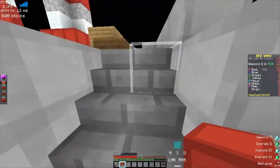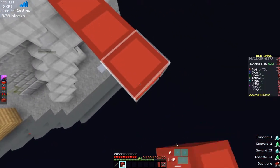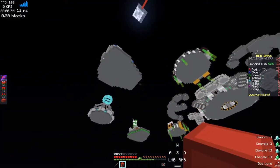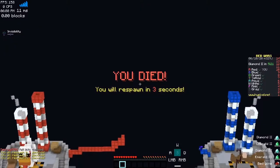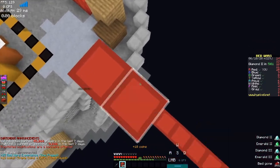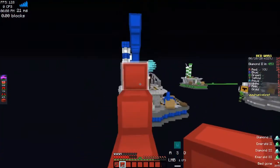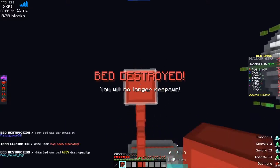Do any YouTubers even use the scrolly wheel? Survival YouTubers maybe, people like Mumbo Jumbo. I just fell and I tried to hotkey to my sword because whenever I fall I hotkey to my sword. I hate myself. I almost fell again — okay I'm fine with you going for me, as long as I can just get his bed.